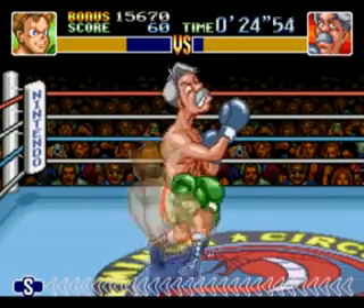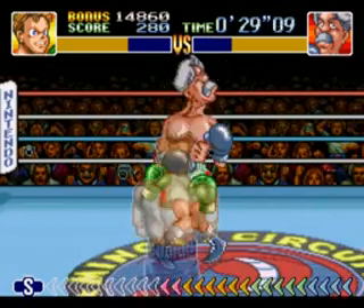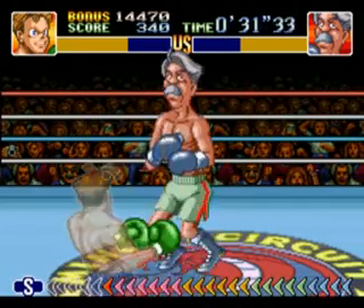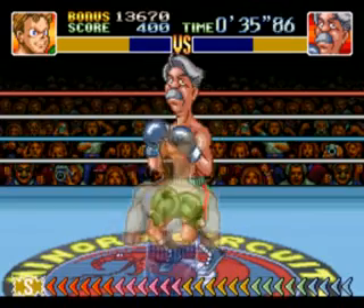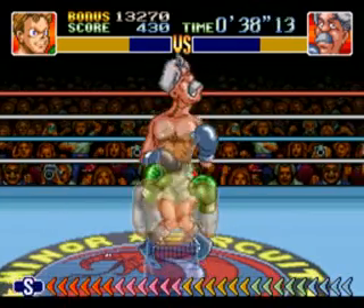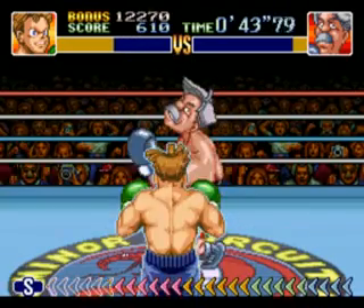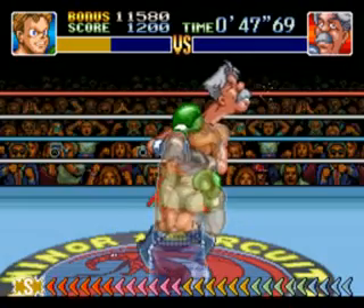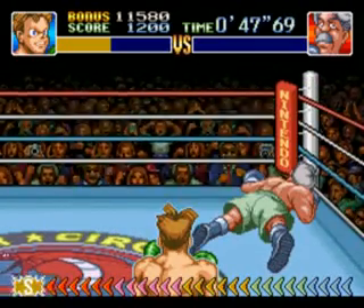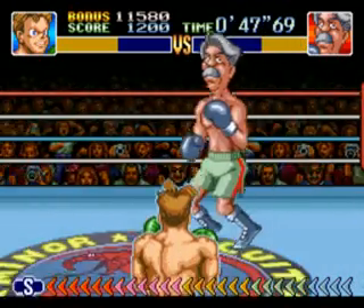If you punch him when he's coming in like that, it's an instant knockdown, just like with Glass Joe. You can notice there's a little meter on the bottom that's slowly filling. Now that it's full, you hit a different button and you super punch. Along with the super punch, there's the rapid punch — which I, of course, messed up. Let's knock him down before he can catch his breath. When opponents are knocked down, you can rapidly hit buttons and get health back. That's another nice feature they added.